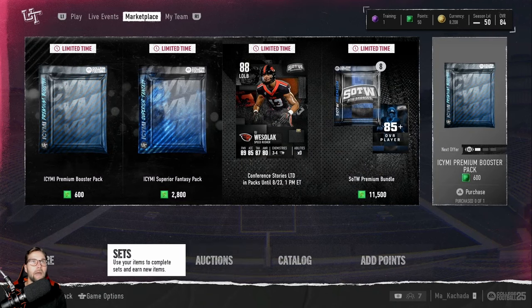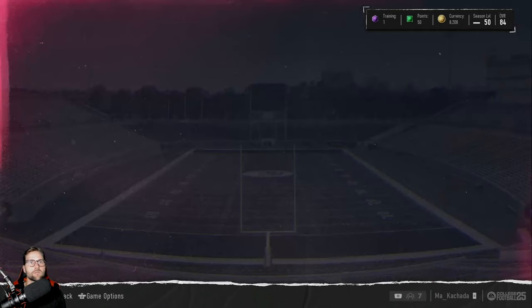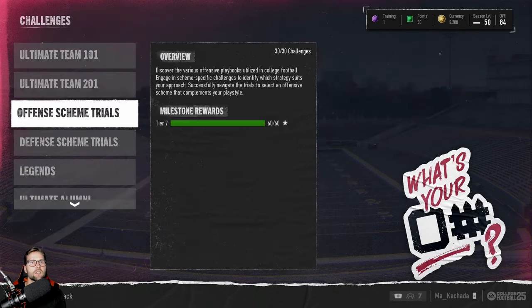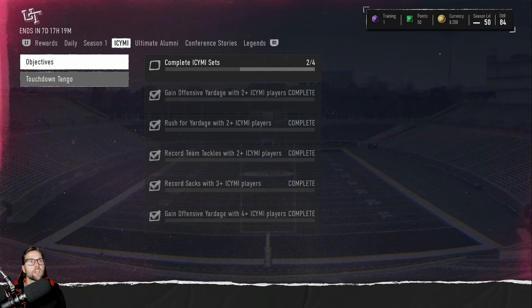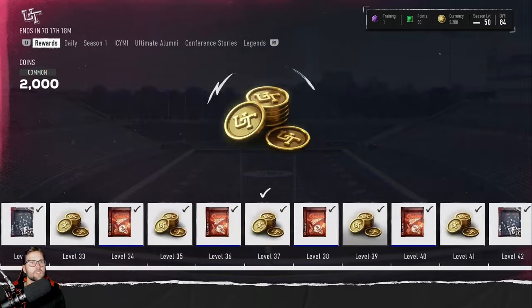Now let's talk about packs. There are two or three different ways to get packs. You can get packs via challenges — you come in, complete the challenges, it's just you versus the AI. You get packs and virtual currency based off of beating the requirements on the right side of the screen. The other way is by going to live events and clicking on your field pass — triangle or Y — and you can see your season rewards. By completing these challenges, you level up your season, and every time you level up, you get either virtual currency or packs.